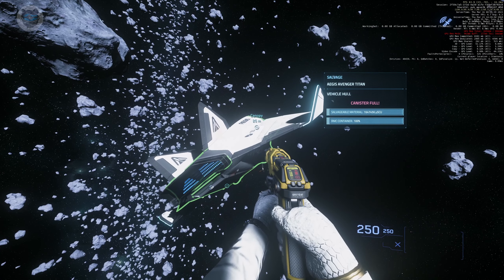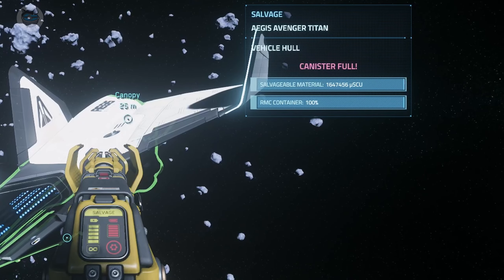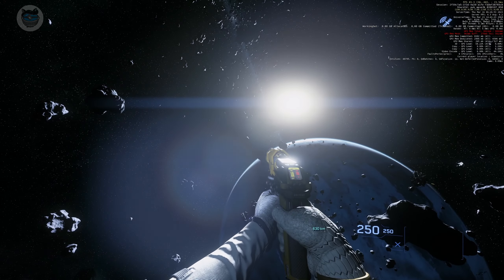If you right-click on the mouse and aim at a ship, it'll give you a bit more extra information. Here it's saying that my canister is full and that there is one million six hundred forty-seven thousand four hundred and fifty-six micro SCU available, and my RMC container is 100%. So that is the basics of using a multi-tool with the canisters.